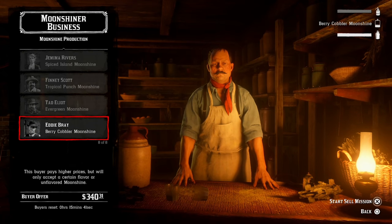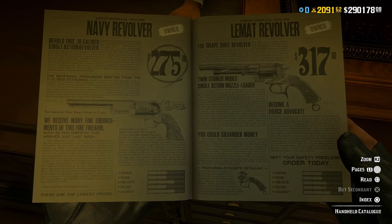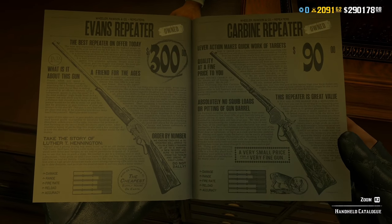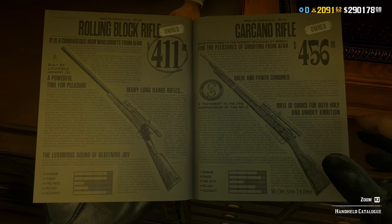At least we have a good role bonus, which we haven't had in a few weeks, and that is for the moonshine role. I sell berry cobbler moonshine because the buyer is always available for that one, and I can sell it for over $340 this week, compared to the normal $226 for two-star or tier-two moonshine. We have a big bonus for moonshine selling this week.